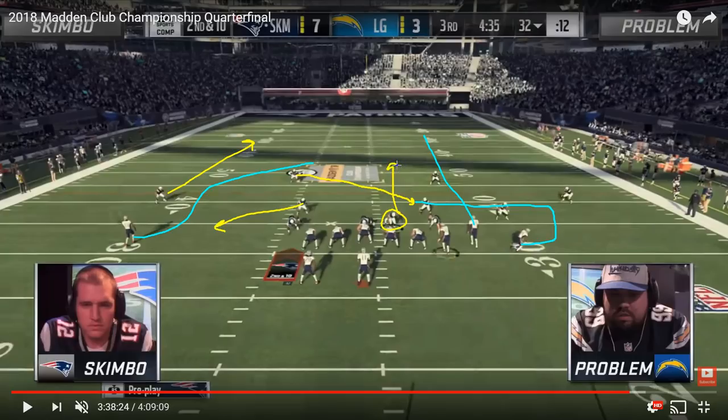He was really keeping Skimbo in check for most of this game. Up to this point, Skimbo had called 'Dig HB Out' eight times and only averaged 4.875 yards per play — he really wasn't able to throw that deep post route because Problem was being very disciplined at dropping back and defending it with his user defender. That was forcing Skimbo to either dink and dunk it down the field or throw the ball away. This next example shows the ideal scenario for Problem on defense.